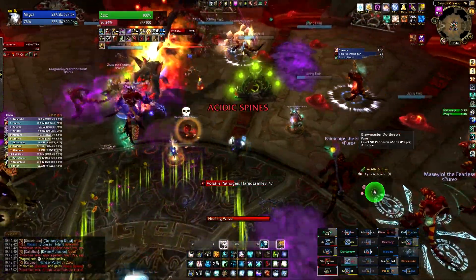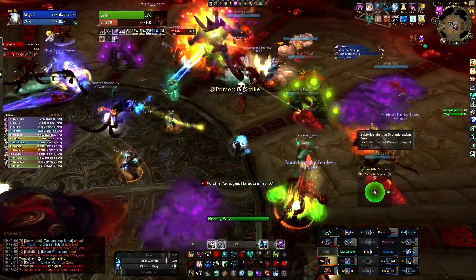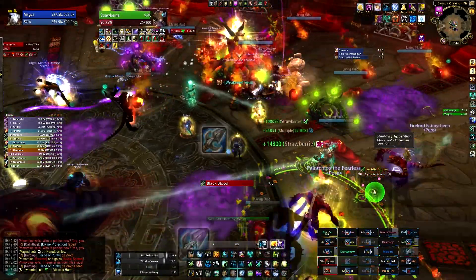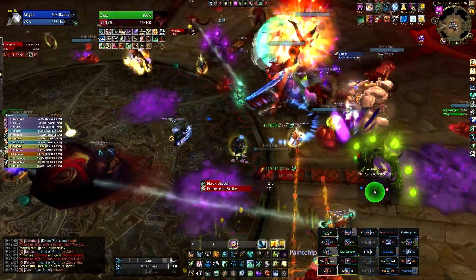With either tank strategy, what you want to accomplish is to have 8-12 Black Blood debuff stacks on the Viscous Horror tank so that when he taunts the boss, he will deal a massive amount of damage. Make sure that your Black Blood stacks or Malformed Blood stacks fall off when you do tank switches.